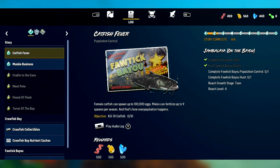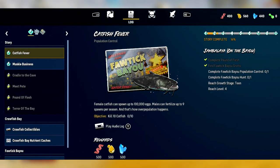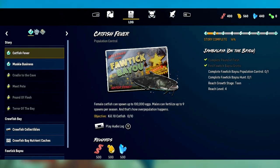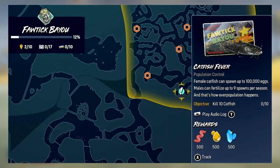On the far right-hand side of the image you can also see a story completion bar — 16% in this case. There are different requirements for the region to be complete: Pound of Flesh, find the grotto in the bayou, complete population control, complete the bayou hunt, reach teen age, and reach level four. Someone mentioned in the comments that the story will be around 12 hours to complete, so roaming around and doing everything could possibly take upwards of 16 hours.